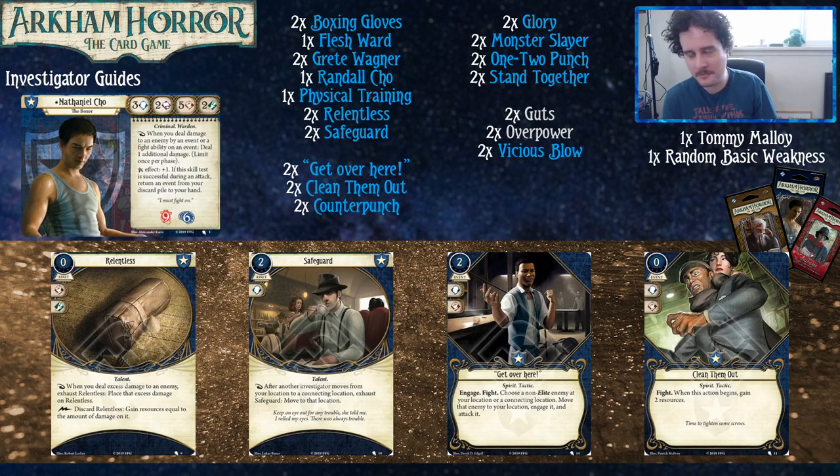Unless you're playing solo — if you are playing solo, for an easy change just put the Dodges back in over Safeguard. That's a pretty easy swap before we get to the more detailed stuff.